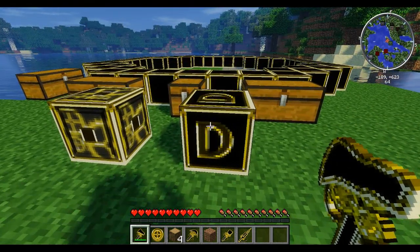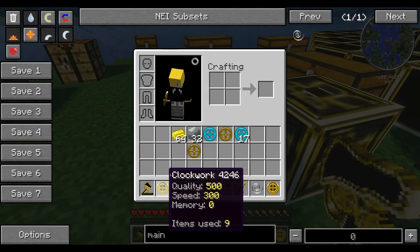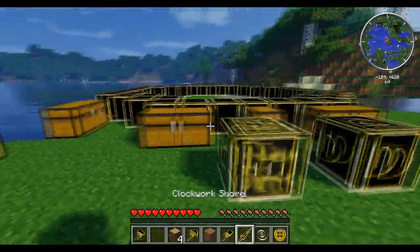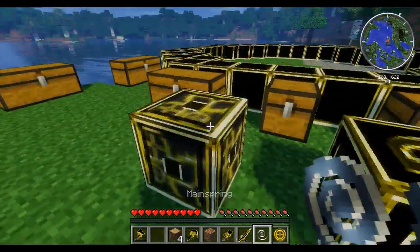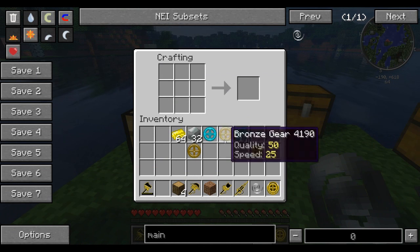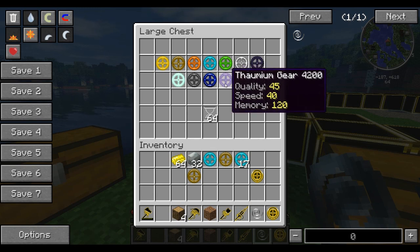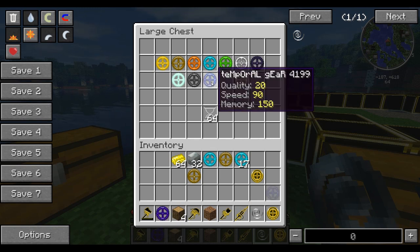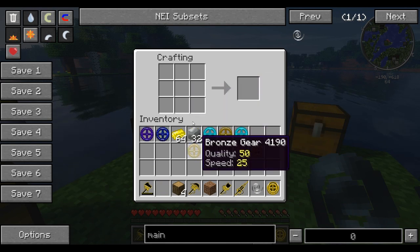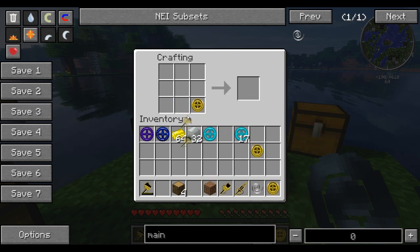To disassemble one of these, you're going to want to right-click on the disassembler. It will give us our clockwork back, and also give us our spring back. The spring doesn't have any tension anymore, as you'd probably expect. So let's say we wanted something completely different — let's put the fulmium gear and the temporal gear together. Actually, let's stick together the bronze gears instead. So we've got really low quality and slightly lower speed than before.